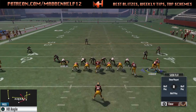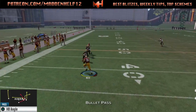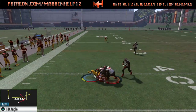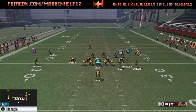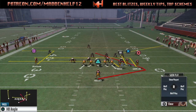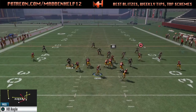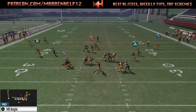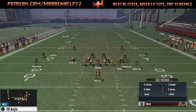Personnel-wise, you want your outside receiver running the out route to have the highest route running so you can make that clean, crisp out route. For the tight end, you want him to have really good speed and acceleration since he's running the drag. For the corner route, you want your receiver to have really good route running as well. And the guy running the streak — you really want him to be tall with good catching in traffic, so when you throw high point passes to him.